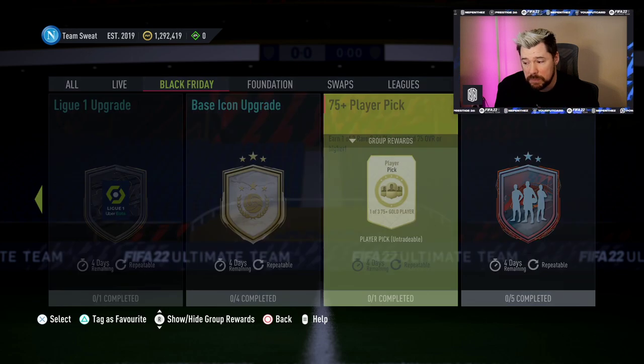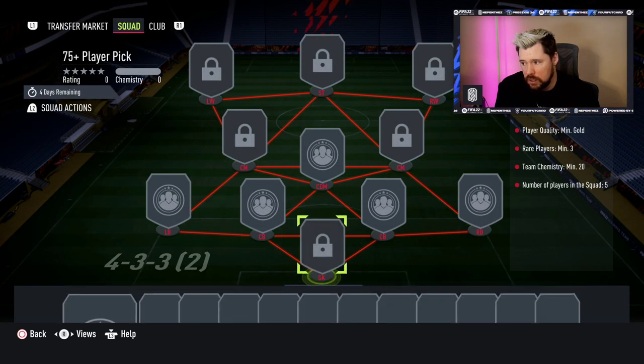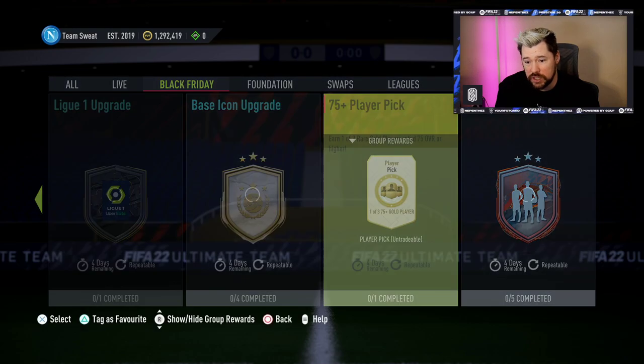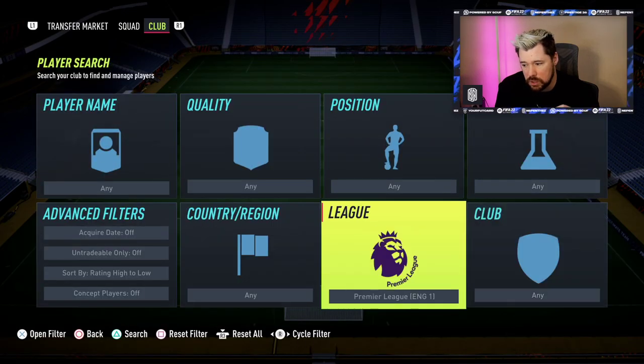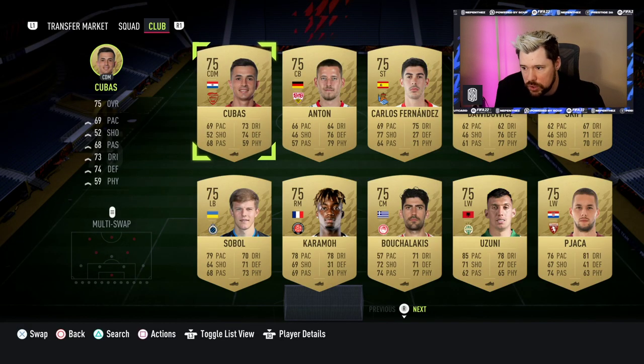We've also got some more upgrades — the 75-plus player pick pack. Let's see: three rares, five gold, 20 chemistry. That's much better, that's really really nice. Let's build one of those — we need two common gold and three rares.